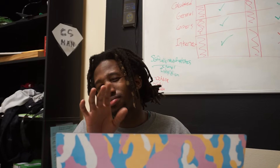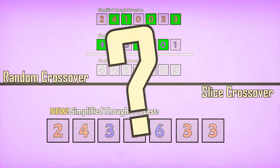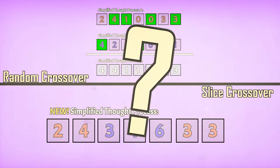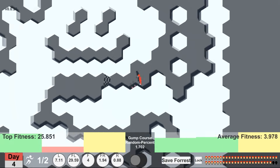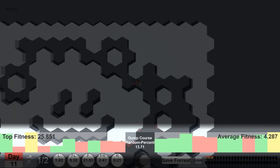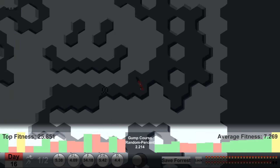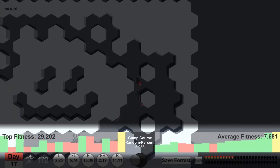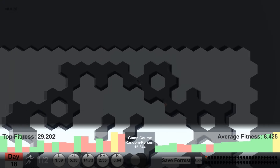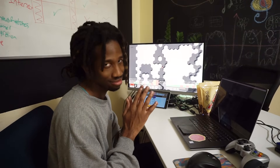But before we can start training, there's something we need to take care of first. If you remember last episode, we left off with two crossover functions that we were unsure which will be better to use for final training. Since the last episode, I've added some graphs to get to the bottom of this. The green bars indicate an increase in performance, the red bars indicate a decrease, and the yellow bar indicates the top performance for that training session. The left side shows the top fitness per day, and the right side shows the average fitness per day. Using these graphs, let's run some tests and hypothesize which might give us a better chance at success.